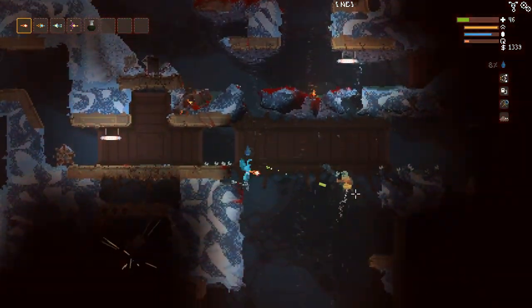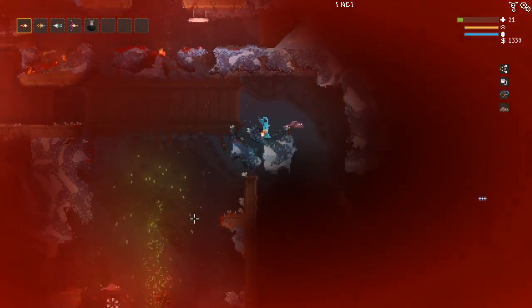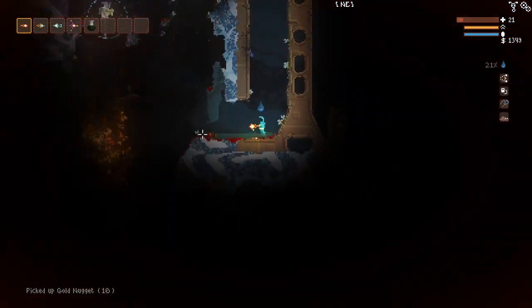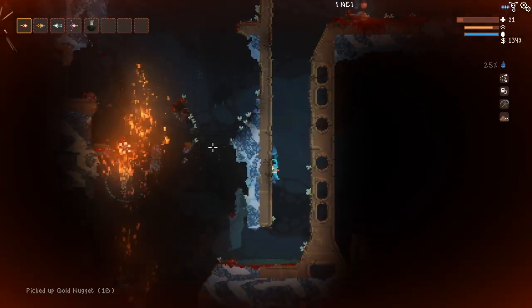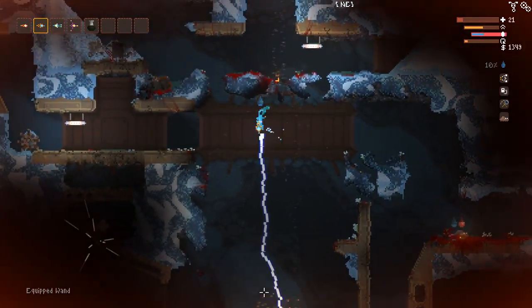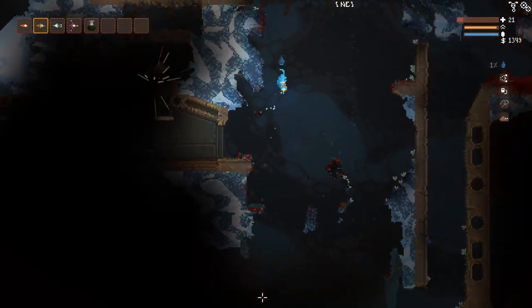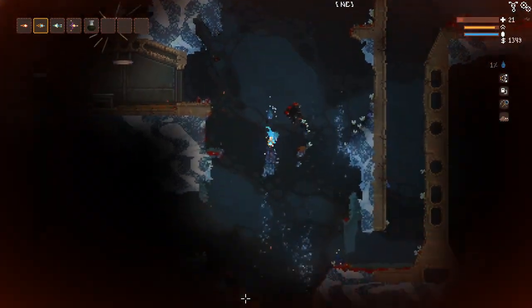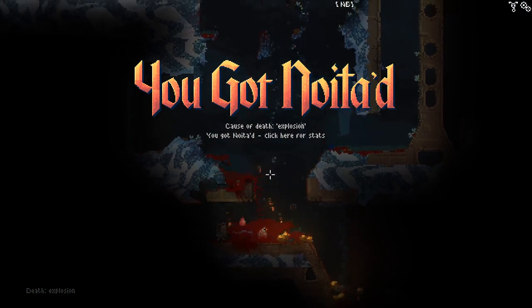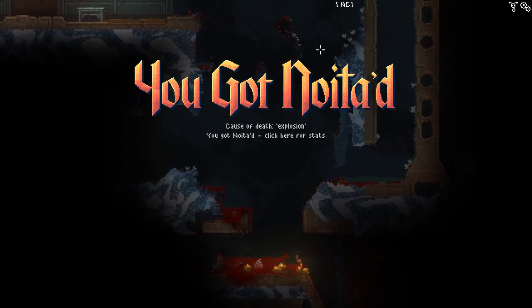I've got a pretty tight spot here, actually. I don't like where I am. Oh my God, we got hit really hard then. What the hell's going on down here? There's just a million things happening. Let's try and do this — just lightning storm below us and hope for the best. No, I killed myself. Oh, such is the way of Noita. I was being super careful and I hit a tiny pixel.